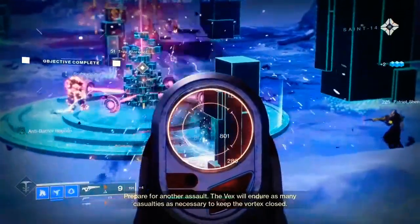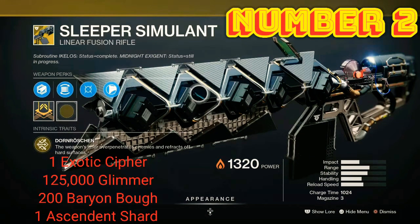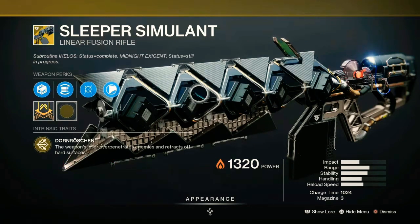At number two we have the Sleeper Simulant. There's currently a bug where this weapon isn't dealing its intended damage, but when that's resolved it's probably going to be the highest-damaging linear fusion rifle in the game, if it isn't already. This has been a good weapon since OG Destiny, but before the recent buffs to linear fusion rifles it hadn't seen much play. There has been a spike in people using it recently because linear fusion rifles got a blanket buff across the board.